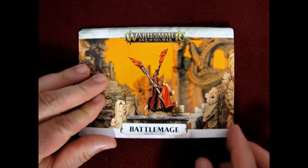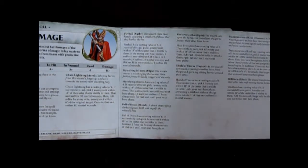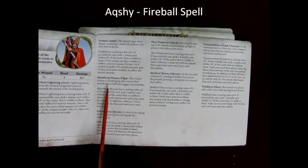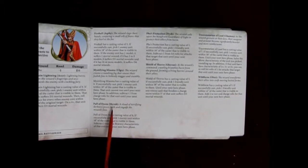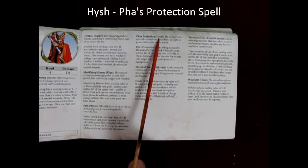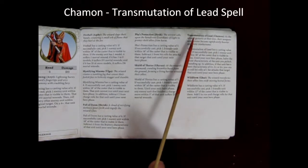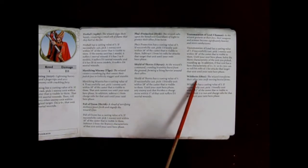Here I have this battle mage war scroll. If we open it up, there is the wizard from Azyr who knows the Chain Lightning spell, a Fireball spell from Aqshy, a battle mage from Ulgu who knows Mystifying Miasma, and the battle mage from Shyish who knows the Pall of Doom. The battle mage from Hysh knows Fhew's Protection, from Ghyran knows Shield of Thorns, from Chamon knows Transmutation of Lead, and finally from Ghur who knows the Wildform spell.